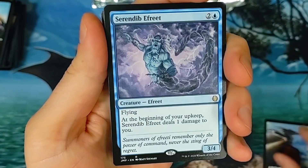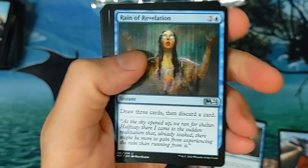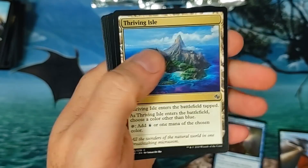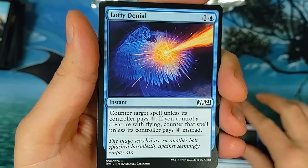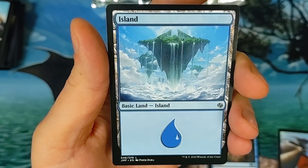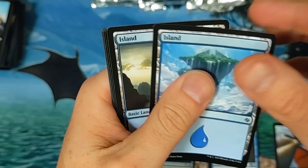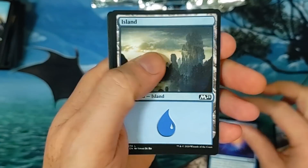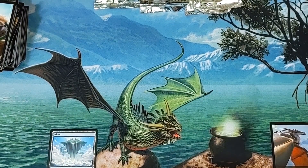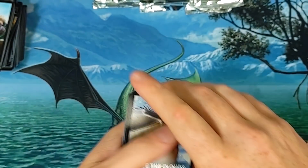I don't think anything's gonna be in here. Sphinx, Reign of Revelation — cool. Where's some cool value? We haven't really had any big hits yet, which is kind of astonishing. Lofty Denial. There's an Island worth a little bit more — I think this one's like $1.38. So there's one of our sweet little lands right there — one out of this box so far, and it's one of the lesser sought-after ones.